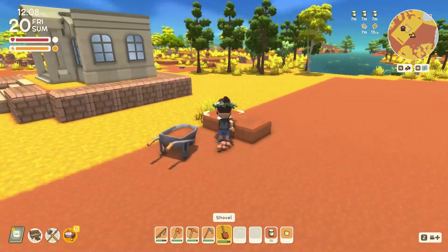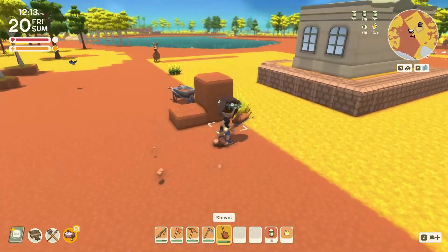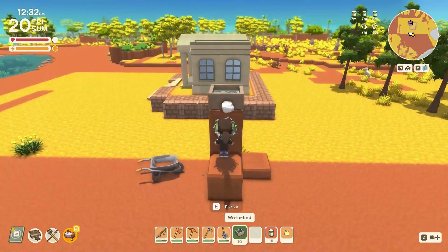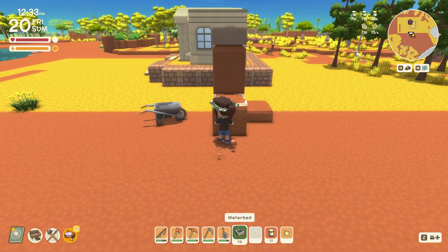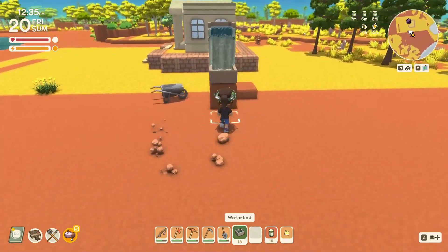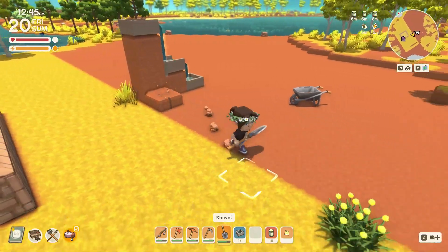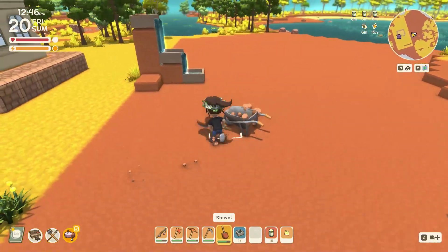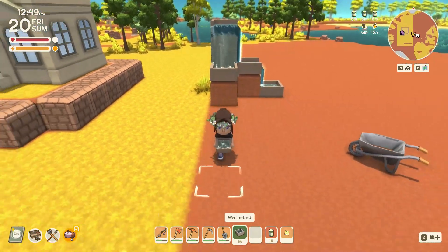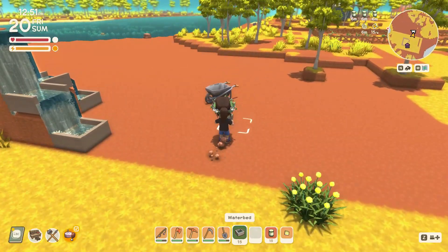Let's get started on the first fountain. We're just going to design something basic — up in the middle, down on all sides — and then we'll match it all the way on the other side. We've got some grass, but as you can see it takes a little while. I didn't go grass seed gathering yet — it's not really hunting, gathering is the better term for it, but it's all good.